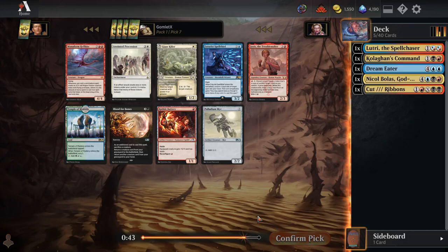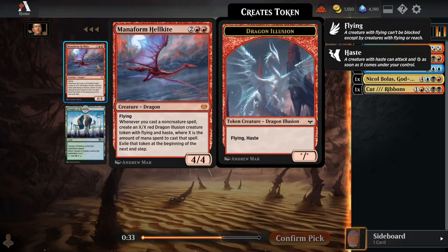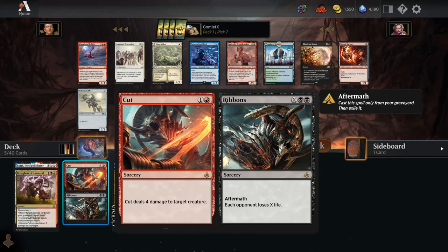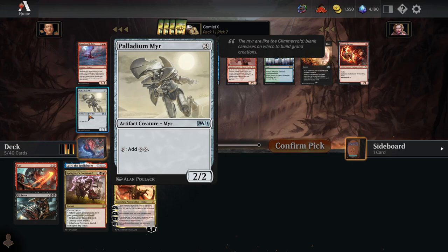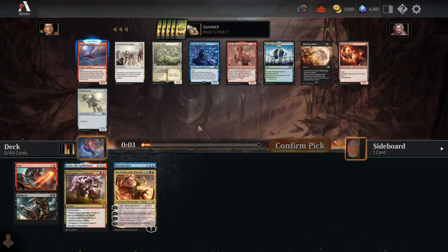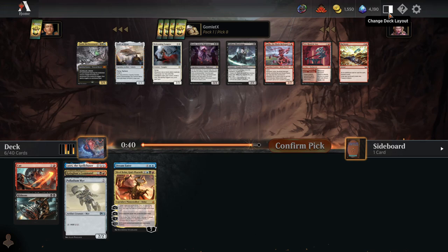No blue-black-red lands in this pack, which is really unfortunate, because this is a pack where I would very easily just pick the land. None of these non-land cards are super explosively powerful — they're all good role-fillers or synergy pieces for different strategies. I'll take a Palladium Mirror. It theoretically ramps into a seven-mana Planeswalker like Nicol Bolas if it doesn't get blown up, though there is a decent amount of cheap interaction in this cube that can destroy the mirror.